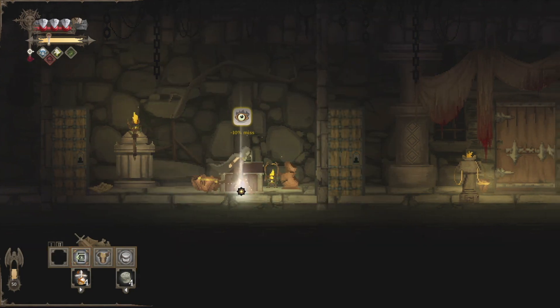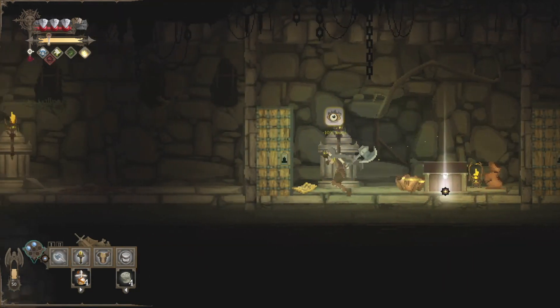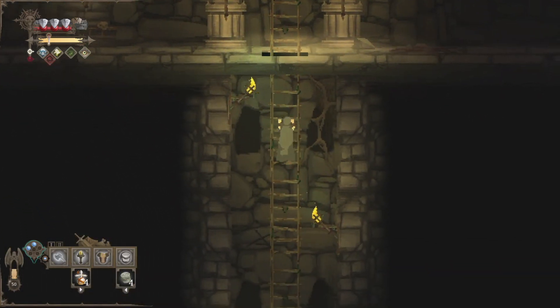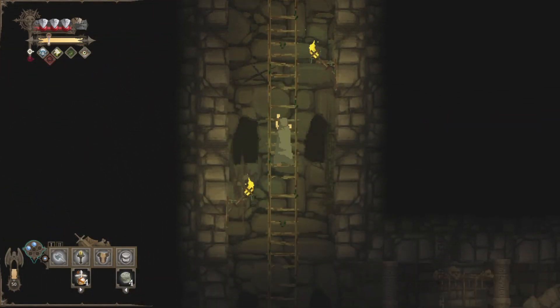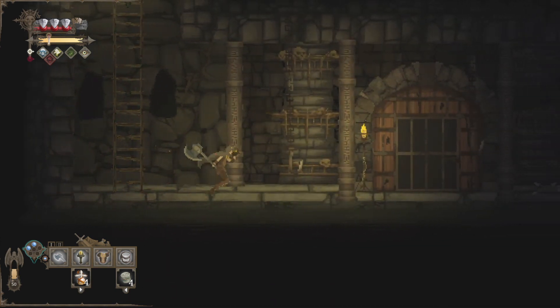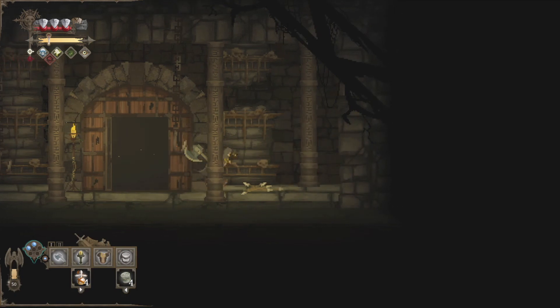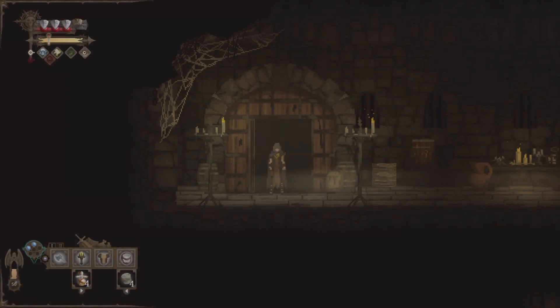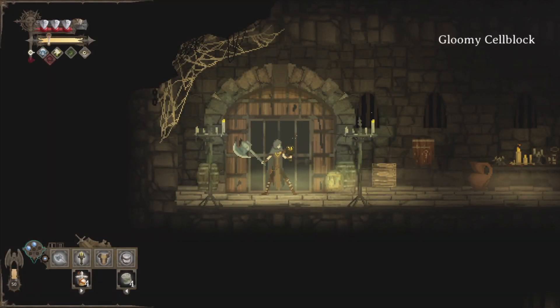I forget — when you actually leave and re-enter, the enemies do respawn. So we're just going to go ahead and say bye Felicia to those guys and come on down. And here it is — this is actually perfect to reach this door now. I think I'm going to save the next areas for the next episode because we are running a bit long here.